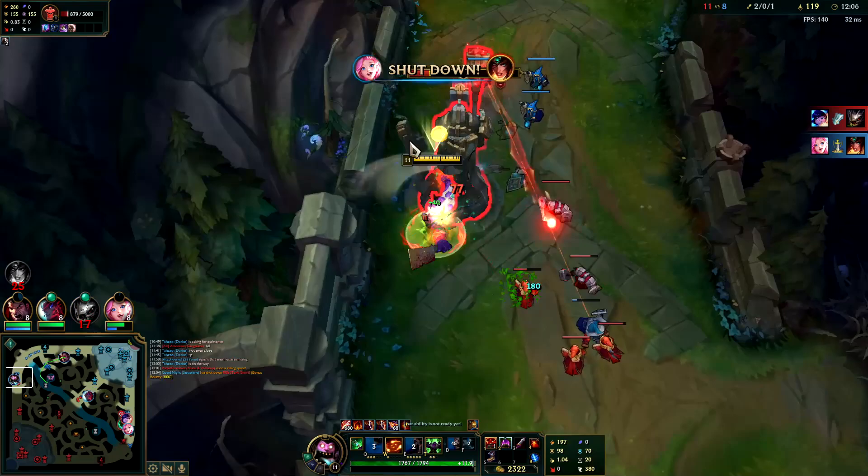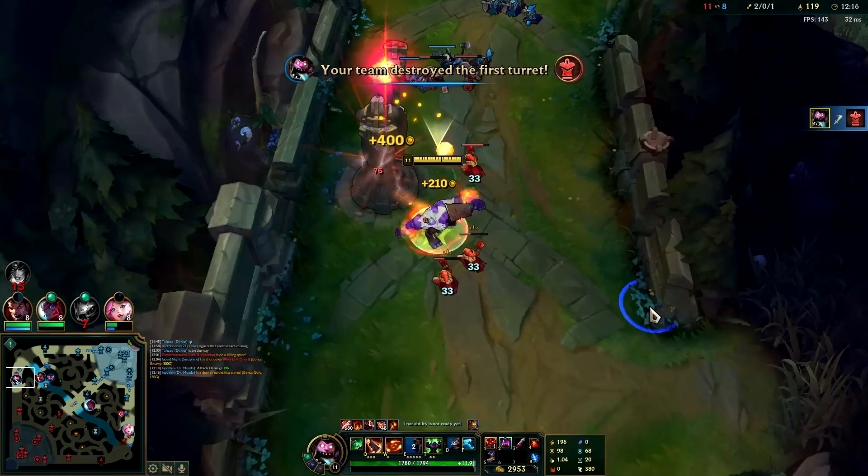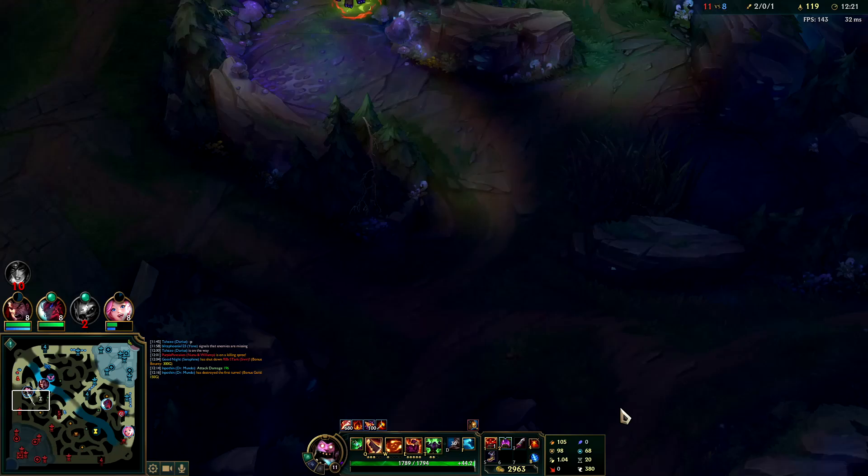I have the Minion Monster Hunter debuff on — I'm not really looking to last-hit these minions because of it. I want to get rid of that so I can get full gold off of minions. I have 280 CS right now, 12 minutes into the game. It's so stupid and I'm obviously very tanky.